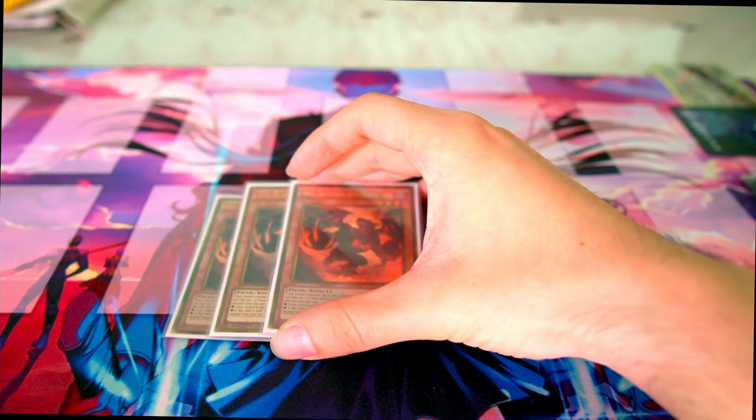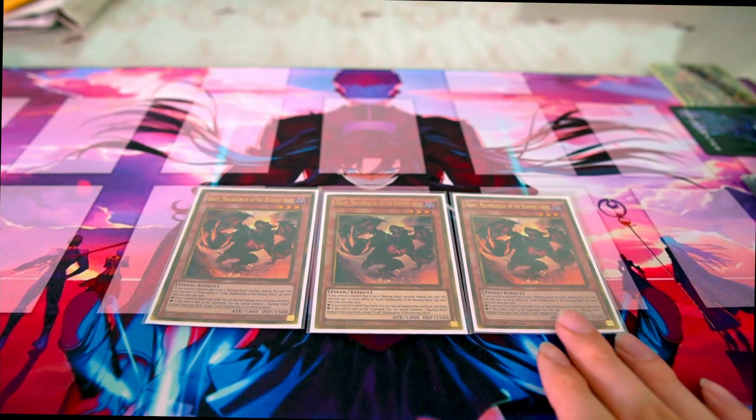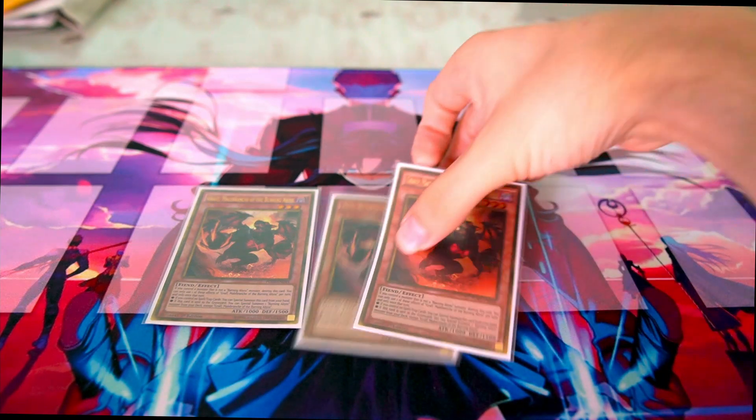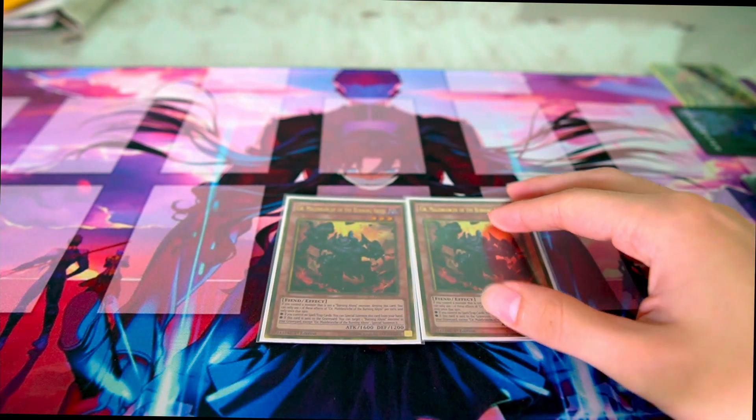Of course, triple Grapha — Grapha is also a card you want to normal summon, and it's obviously the best BA since it special summons from the deck. Definitely a three-of. I'm still playing Seer at two, which I think I did on my last list as well.